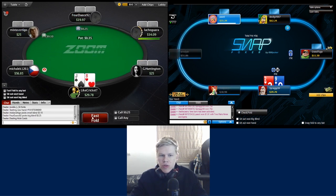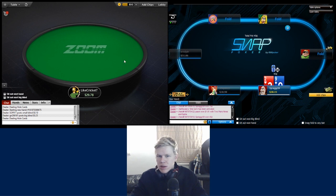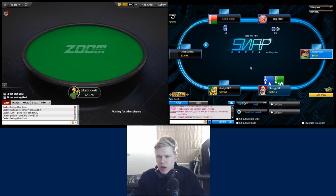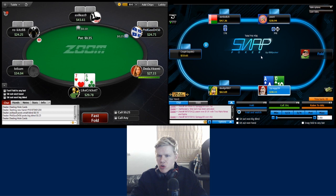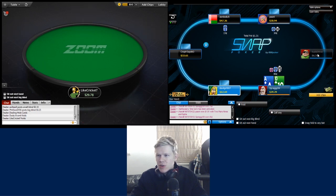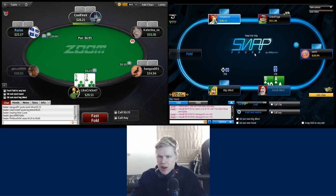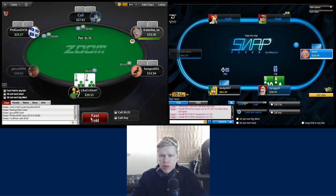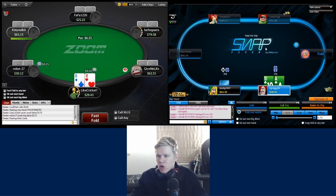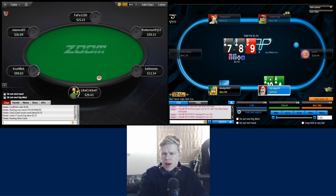Nine-two off is one of the least attractive hands you'll be dealt, as is five-three. In terms of differences between the limits, we're seeing a lot of similar faces over here on 888. A couple of guys like the one to our right, Kuzia, who's only got $6 - a few people with short stacks who are probably going to be stacking off pretty wide, same as Grantuga with $11. Definitely going to open ace-ten of clubs versus the big blind and if we get three-bet I imagine we'd defend.